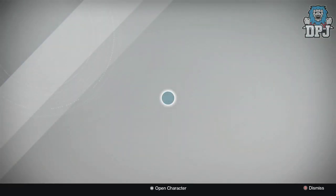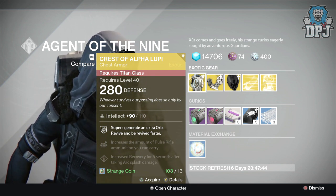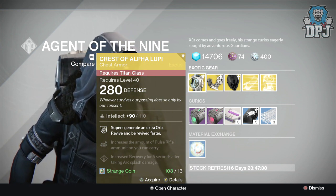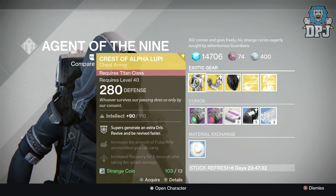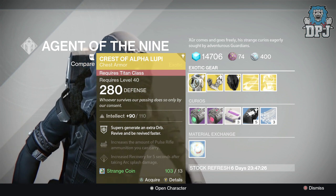For the Titan we have the Crest of Alpha Lupi chest piece, offering 280 defense and 110 intellect, costing 13 strange coins. The perks are: super generates an extra orb, revive and be revived faster, increase the amount of pulse rifle ammunition you can carry, and increased recovery for five seconds after taking arc splash damage.